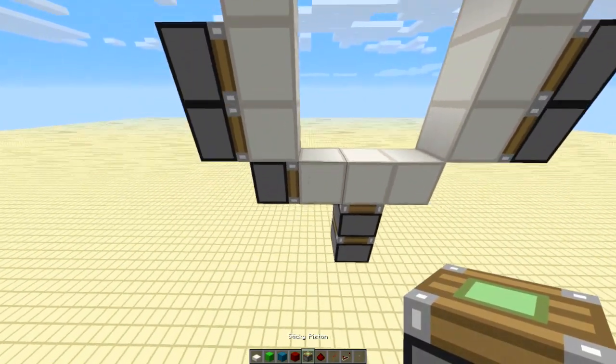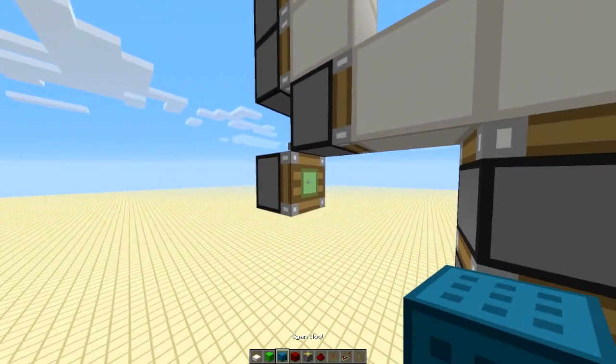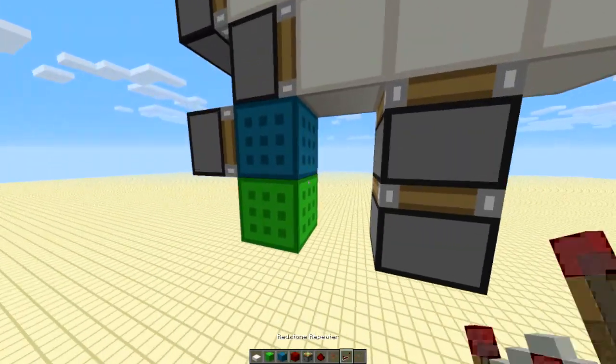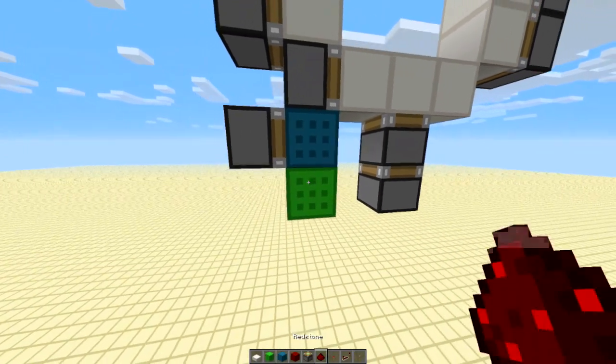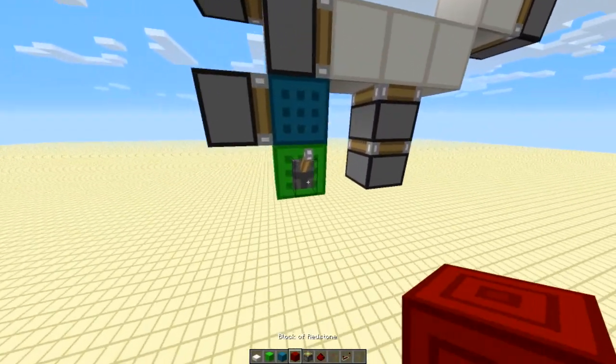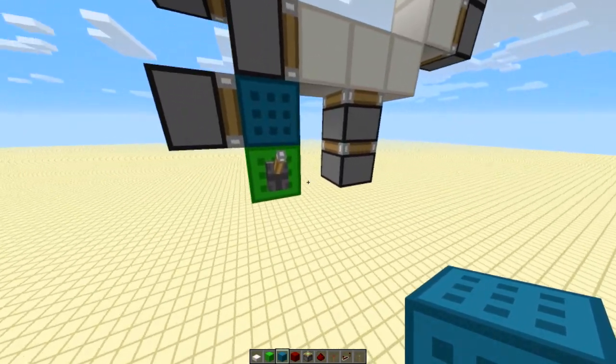First thing you're going to want to do is place a piston there with a block on, and then this green block here is going to be your input. Bear that in mind — that's where our levers are going to go and this is where you're going to come in. You have to go in with a repeater input if you want to come from somewhere else.